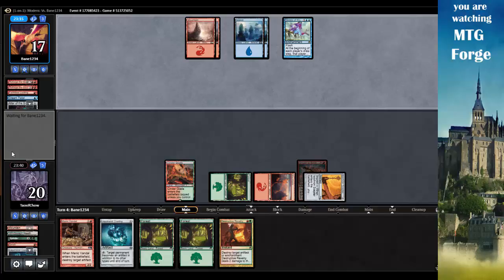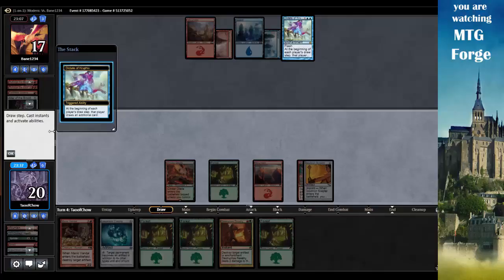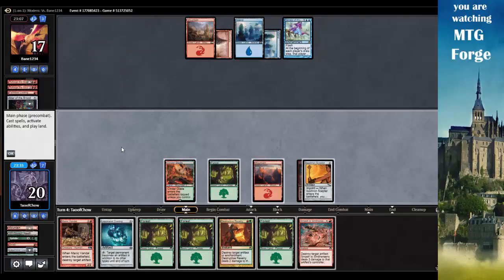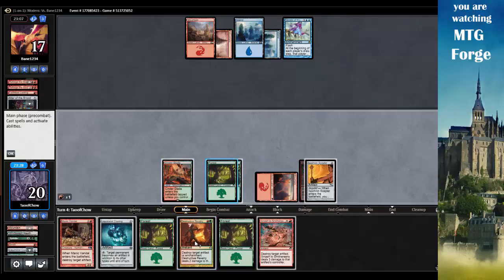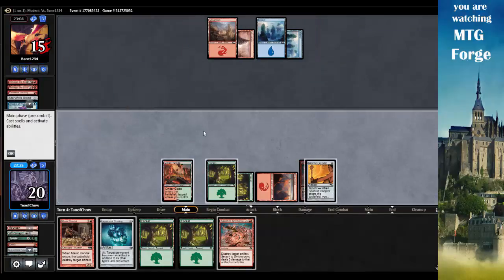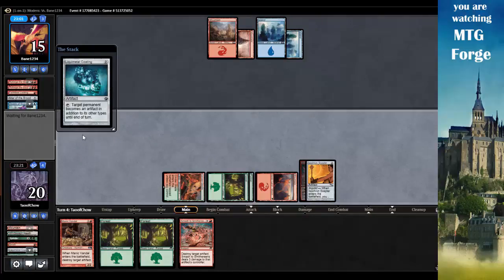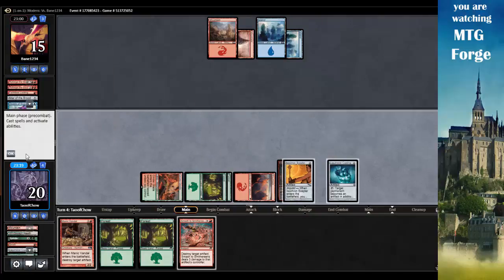So next turn I will play Liquid Metal Coating and Destructive Revelry. I draw an additional card - Smash to Smithereens. Let's play the Forest out, go Red Green - Destroy Target Enchantment on Dictate of Kruphix. Tap tap for Liquid Metal Coating, and go.